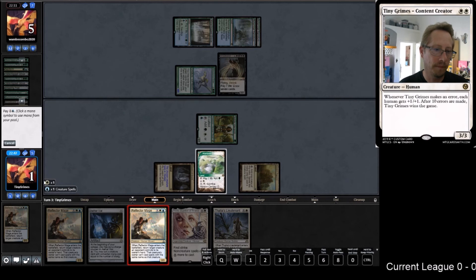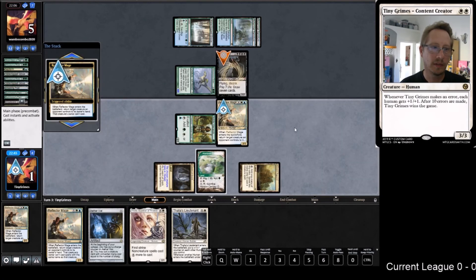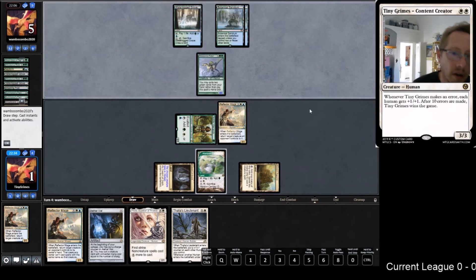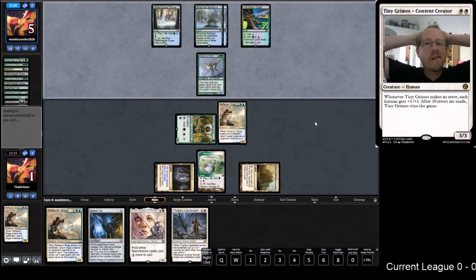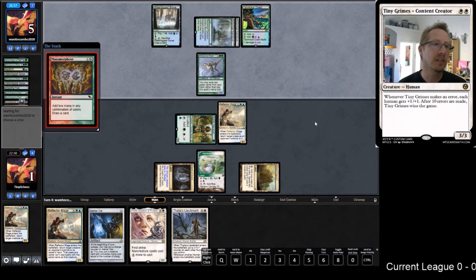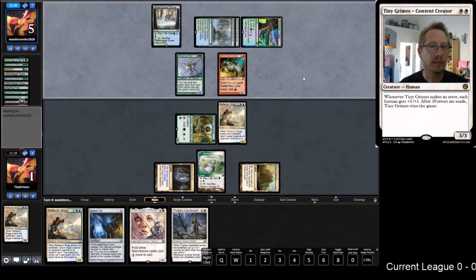Boom, tap that Griselbrand. Alright, we bought another turn. Still not sure how we actually win, but we did buy a turn. How do we sideboard this thing? I guess we put the Dismembers in to be able to hit those Allosaurus Riders. We pray that we hit a Meddling Mage and name Neoform.